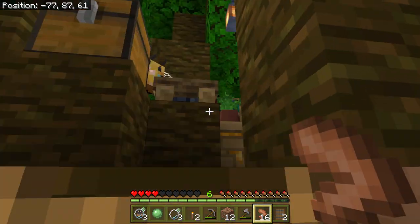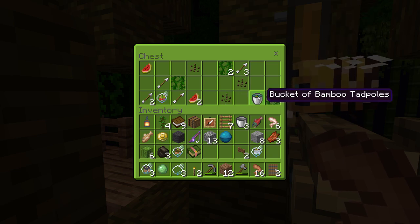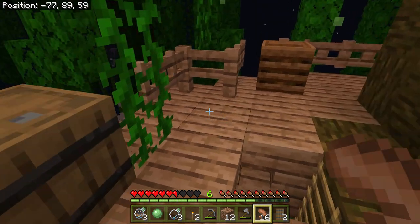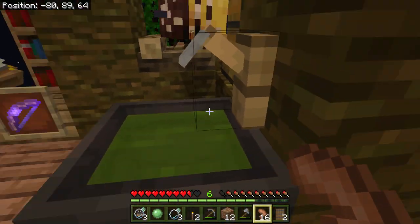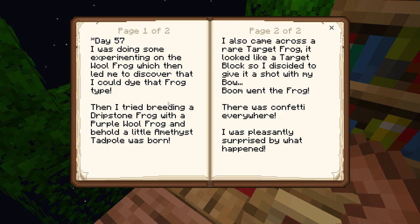Let's climb up here and see what's up here in this little treehouse. There's a bee. There's another bed. That's honey. There's a melon frog. There's a bucket of bamboo. What's in here? Frog leg stew and a bunch of other stuff. That's a furnace and a grindstone. I really can't take the bee with us. There's a bow — it has infinity, so we just need one arrow, which we don't currently have. And then there's what looks like a bucket of some kind of potion.